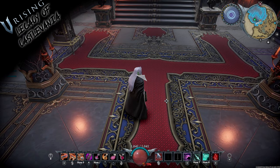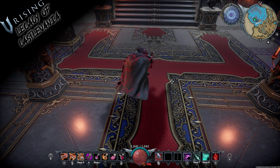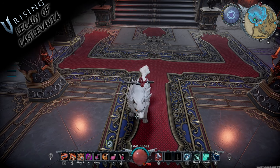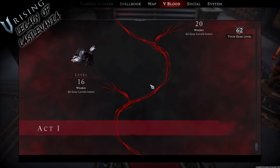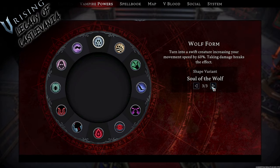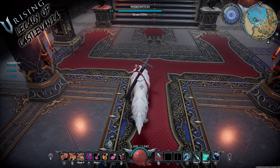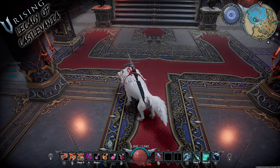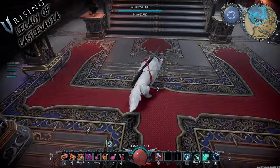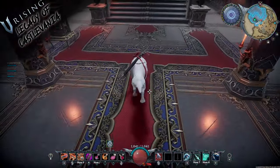Next up, you get three unique shape-shifting form variants. Let's go ahead and look at the first one again - this is Soul of the Wolf. A lot of people have had issues with this, but if you want to change it, you'll want to go over to your vampire powers and from there you'll have this option to switch through the different styles and variants. This is obviously a shout out to someone we were just speaking of. It's awesome. Sword wobbles around as you're running and jumping. It's a very cool variant.